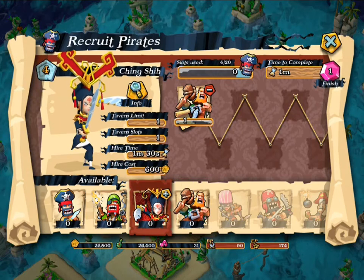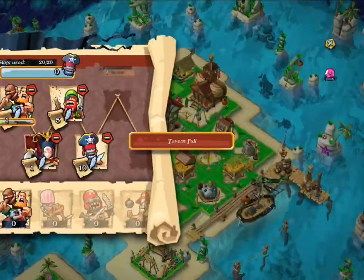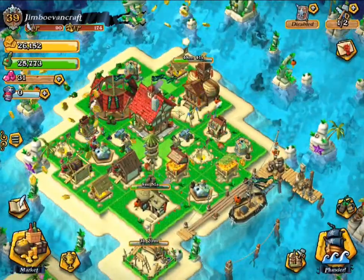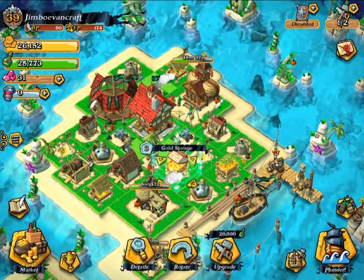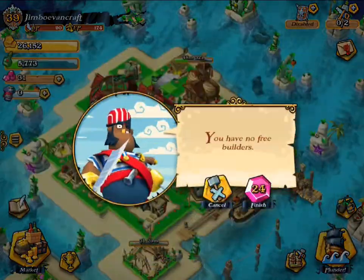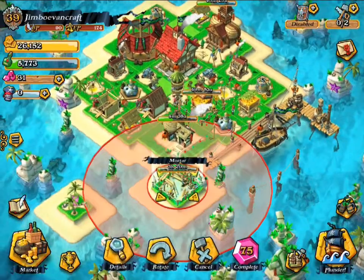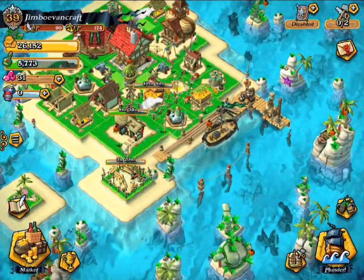Let's train some of those troops for later and collect from these things. For the end of the video, let's go ahead and do a few upgrades on some stuff. I'm thinking we'll go ahead and do this upgrade over here and then do the grog storage upgrade. Actually, we can only do one of them, but it's still alright. That is pretty much it for this video.